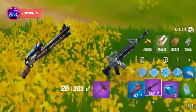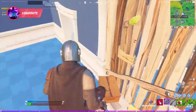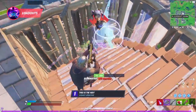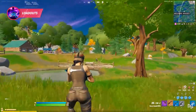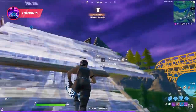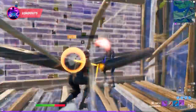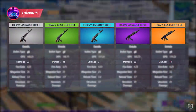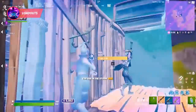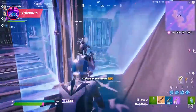Our second recommended loadout is the tactical shotgun and heavy AR. The damage gap between a tactical and a charge shotgun is enormous, so we recommend sticking to the purple and gold variants of the tactical to dominate your opponents. The heavy AR has received a huge accuracy buff and rewards good aimers very well — when pushing your opponent's box, the heavy AR is very lethal when hip firing, with damage that is just unfair compared to the normal AR.